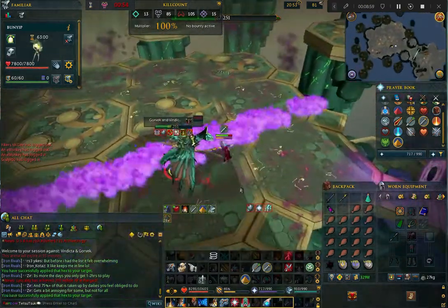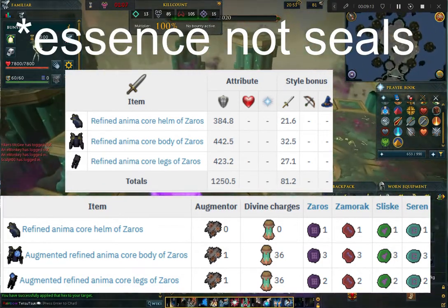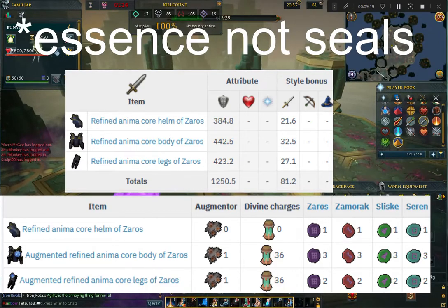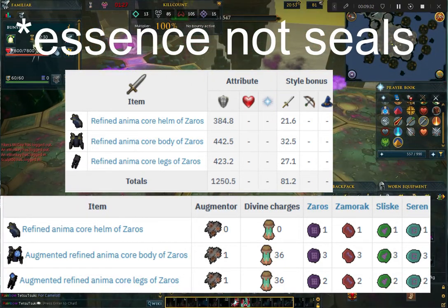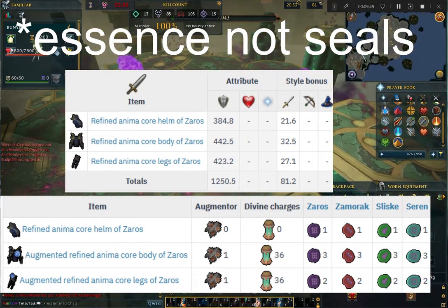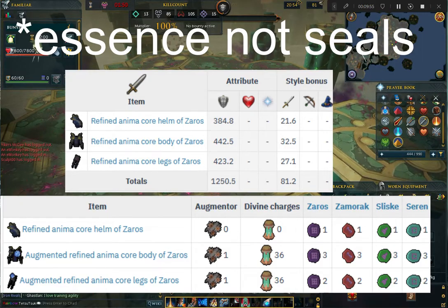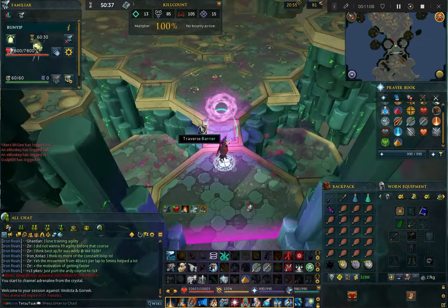This armor can be upgraded to tier 85 by combining seals you get from all the God Wars Dungeon 2 bosses, but this is only recommended to do on anima core legs for the purpose of disassembling for a large amount of components. This is because anima core legs only require 2 seals to upgrade compared to the body which requires 3 seals, but they both disassemble for the same amount of components.